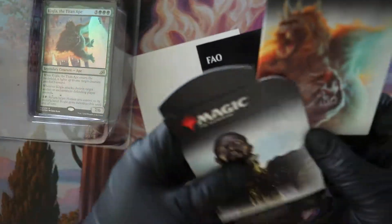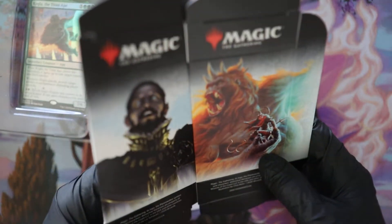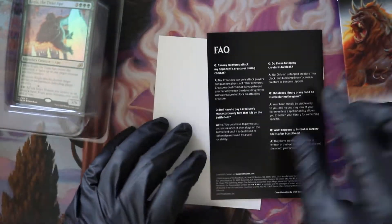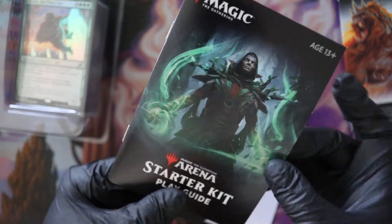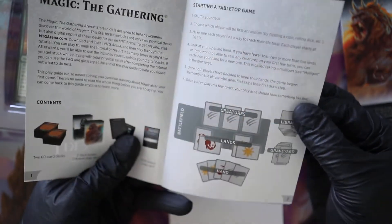Okay, this is how they've got it — you assemble your own deck boxes. Cool. Veto and the pseudo Godzilla there. There's the FAQ starter kit — very in depth.